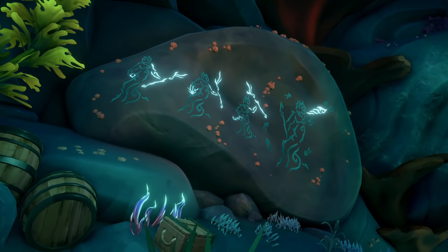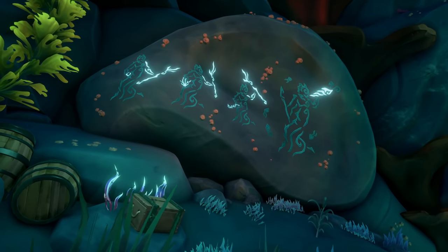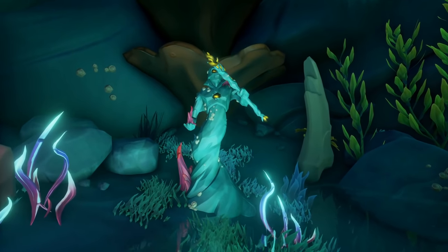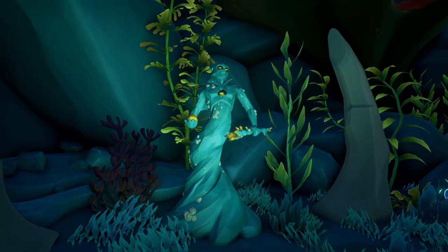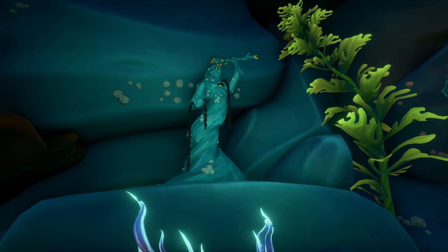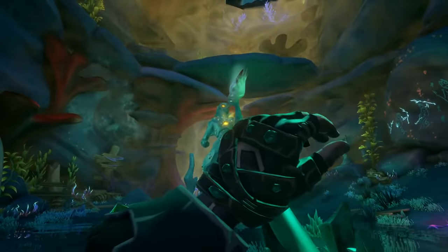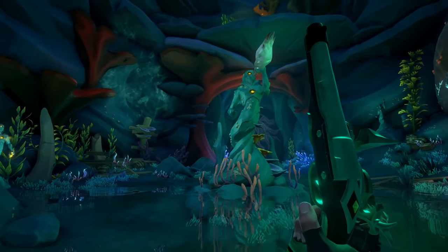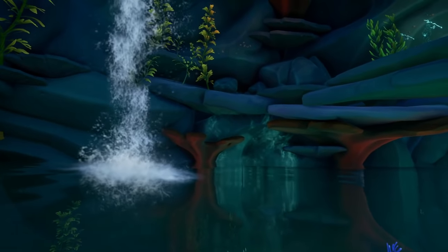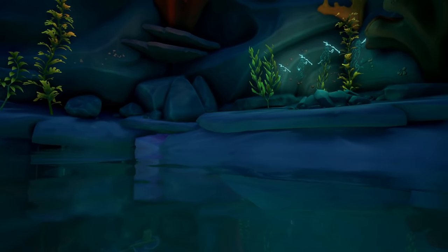Now, basically how these mermaid puzzles work is there's going to be symbols on the wall, and you need to make the mermaid statues match those symbols. You can tell what each mermaid statue is by what it's holding in its hand. I've shown you the positions they need to be right here on screen. After you get each arm in position, you are going to shoot the statue that has the horn, and it's going to activate the next scene. In this case, I did the first puzzle — it is starting to fill up the room with water and it's going to take you to the next part.